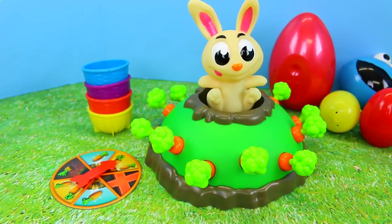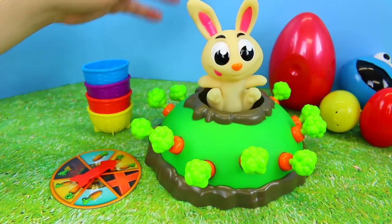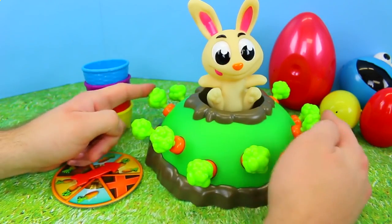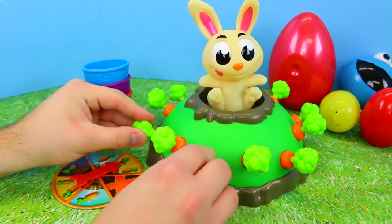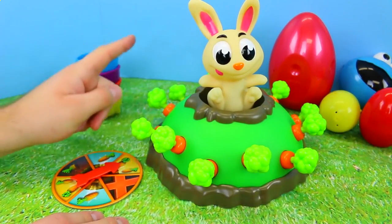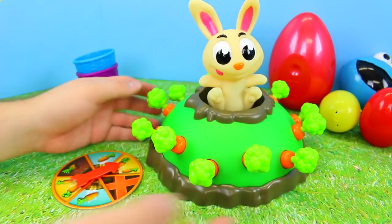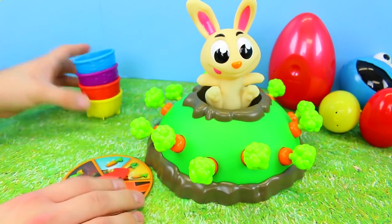Here's our Jumping Jack game all set up. We have cute little Jack here sitting on his little rabbit hill. And there's a whole bunch of carrots stuck in the holes — a crazy amount, like thirteen carrots.